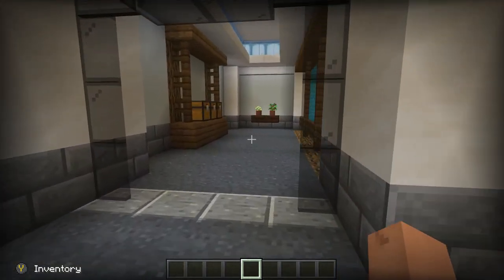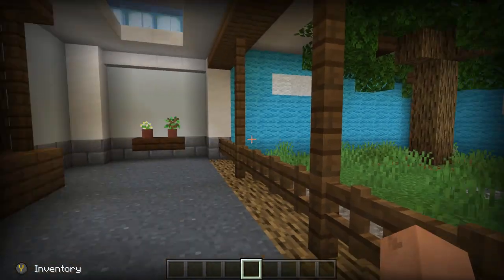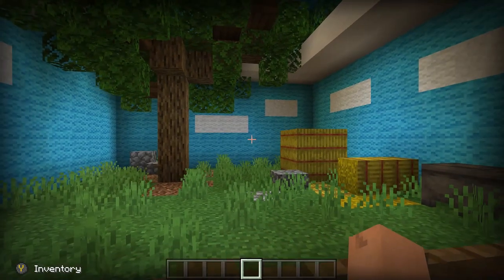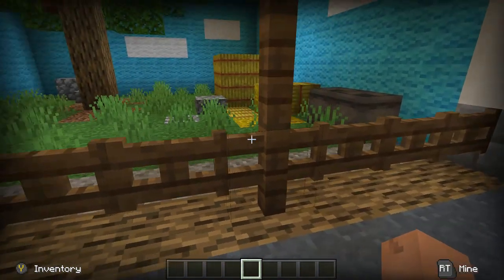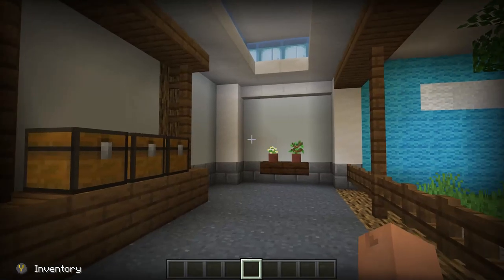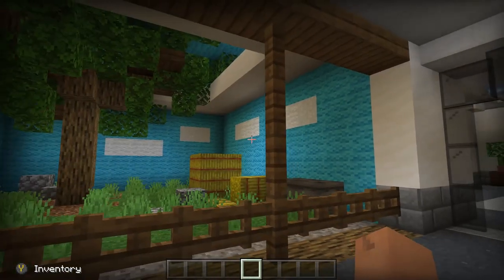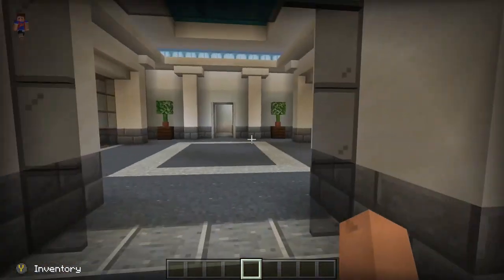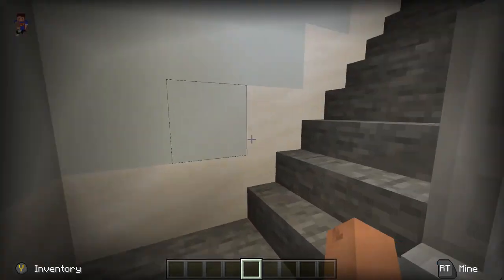There's supposed to be a cow farm here too, but every time I've loaded it in there haven't been any cows. I'm not sure if you have to go get them yourself — it wouldn't be too hard to get a cow down here, but I kind of figured there would be some already since it says so on the door.